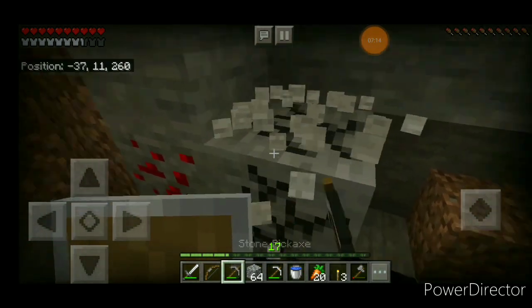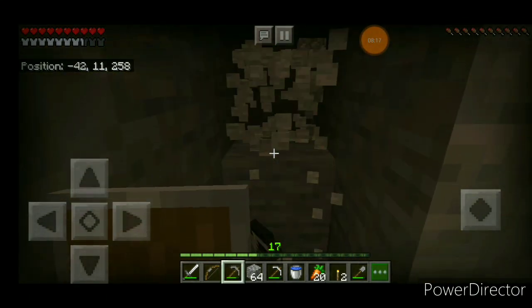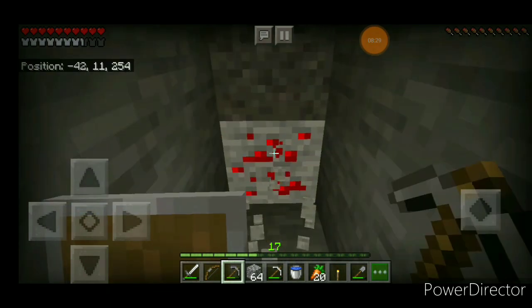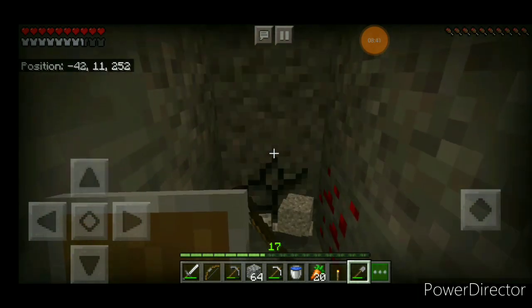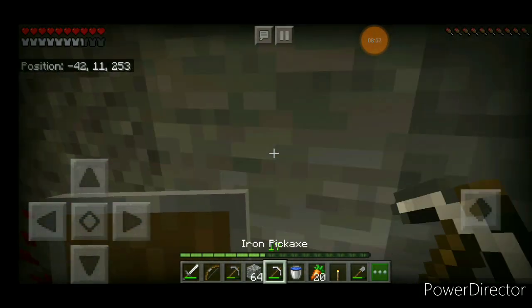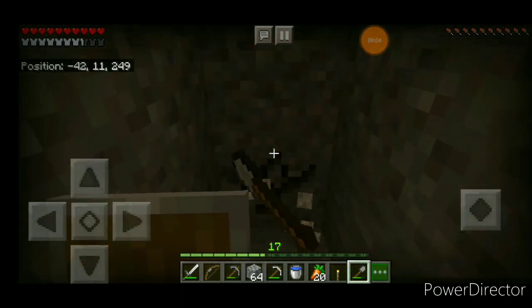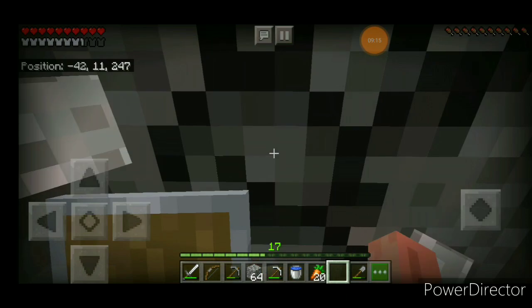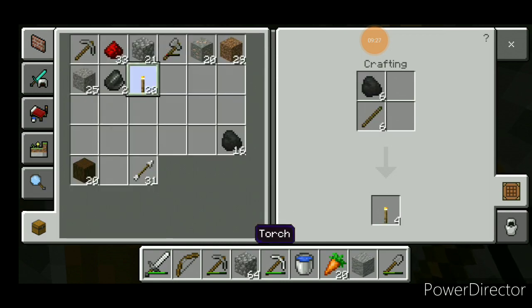We need to be careful. So what we'll do is branch mining first, because strip mining will take some time. People call it strip mining because it's divided into strips. I'll show you what branch mining is: you choose a direction and go straight ahead, then you divide this path into branches by going left or right in horizontal straight segments — that's branch mining, though many people also call it strip mining. Let me light this place up and make some torches.